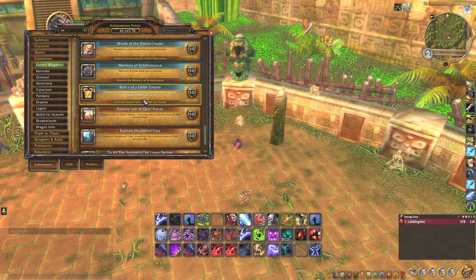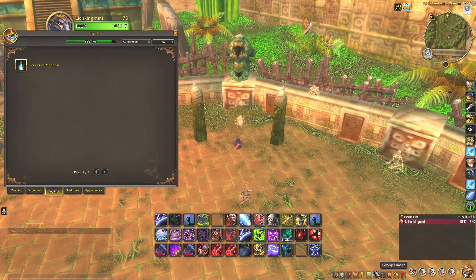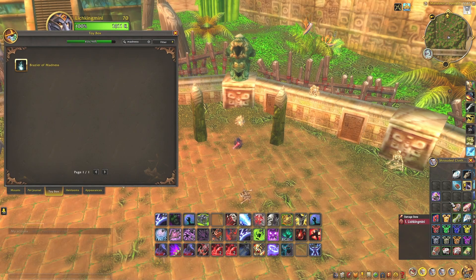Completing that achievement unlocks the ancient secrets within the group. Once you have unlocked that, you will need to get the toy called Brazier of Madness. This is a requirement in order to open the chests.